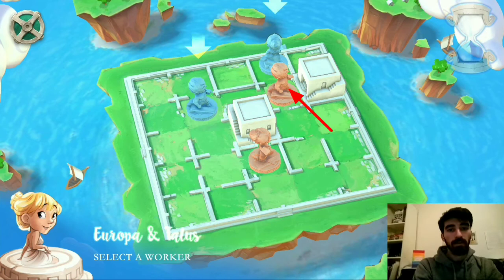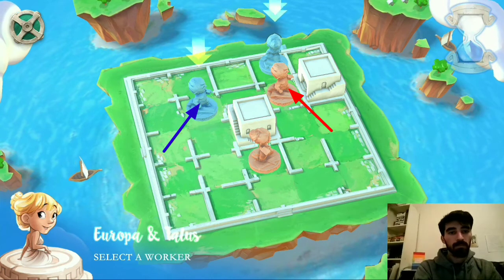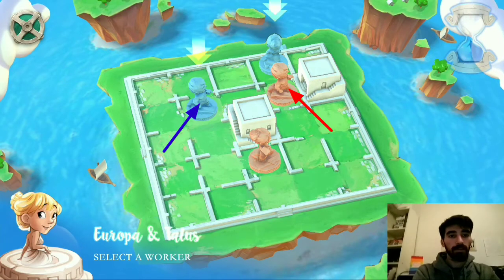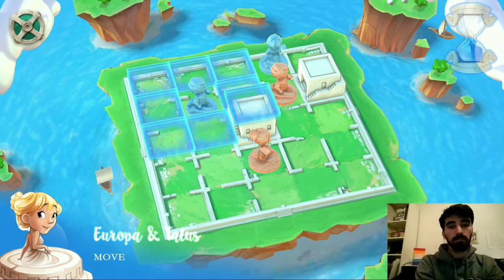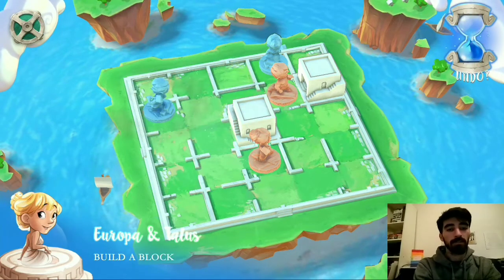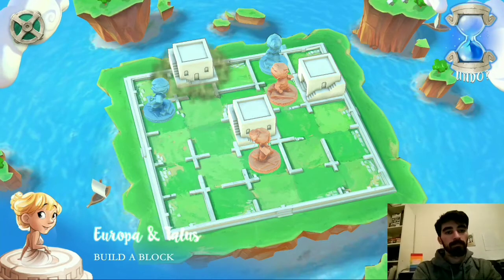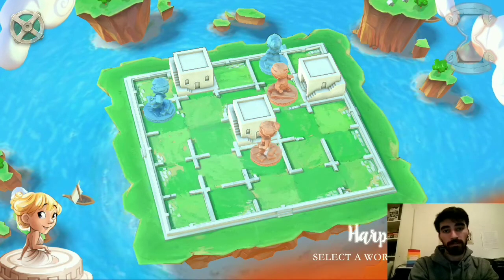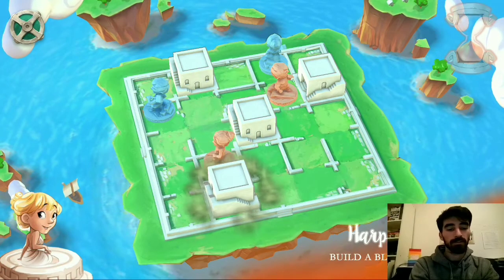That's going to build in the center there. Now that worker has moved away from this worker. So I'm going to see if I can start building over on the left edge of the board and create multiple areas of the board where I have some threats. That can be a really good idea because then in order to cover both of your workers, it has to spread out its workers as well.